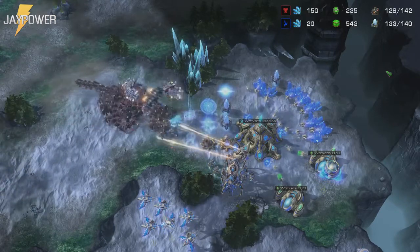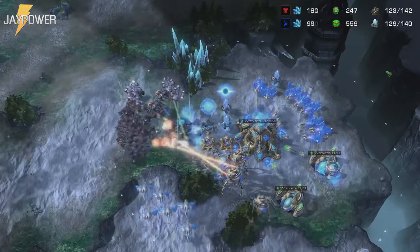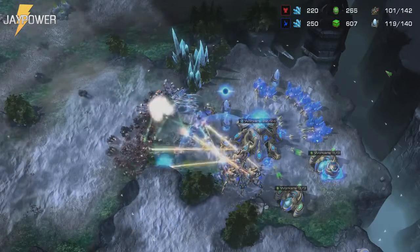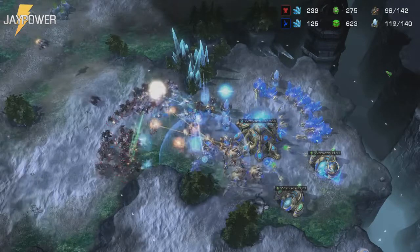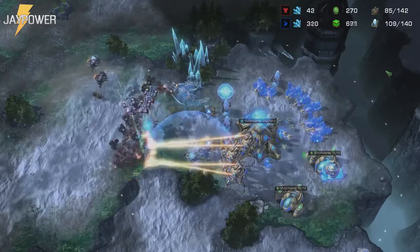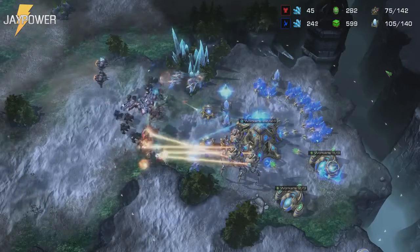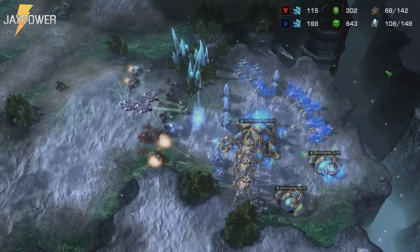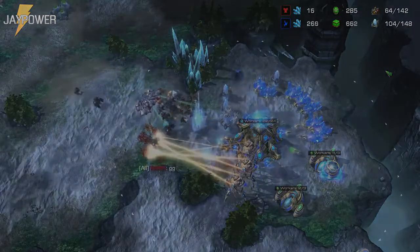Be careful with your phoenix if you decide to harass the Terran's base. Upgraded marines in small numbers are surprisingly good against phoenix. With this build you get your second robo much faster than with other Protoss against Terran builds. I recommend getting it before you reach full saturation on your 3rd base. Meanwhile you add double forge and a twilight council. Getting charge is extremely important because your stalkers are the only units you will get in the mid game besides colossus and phoenix.